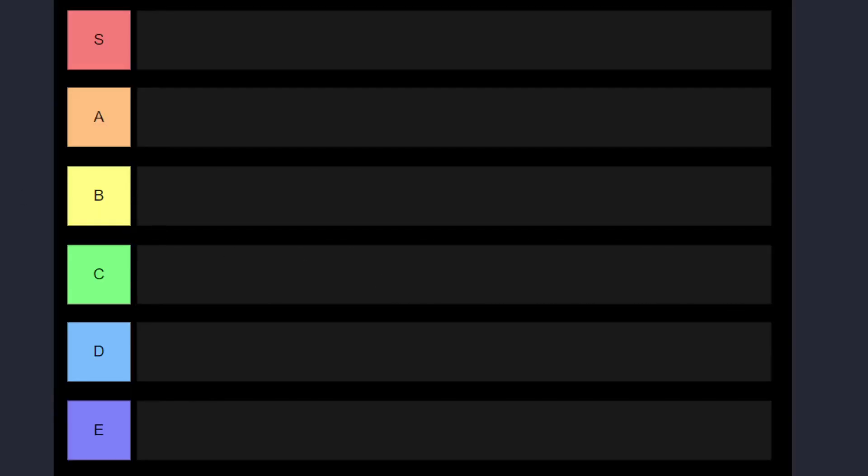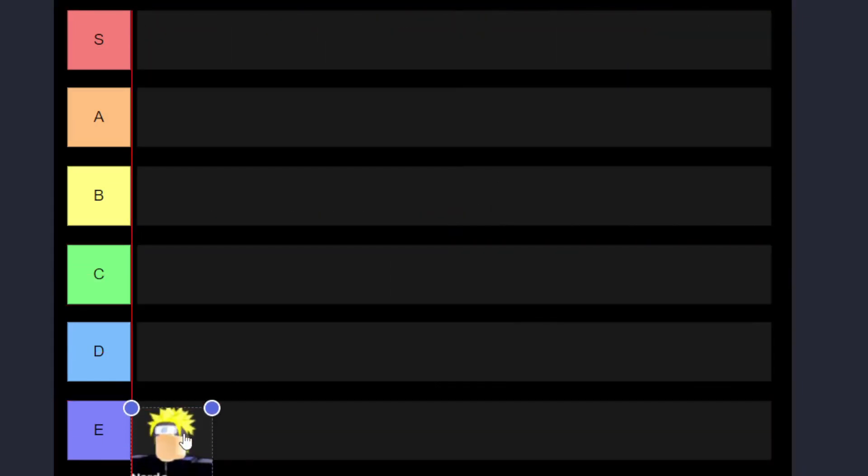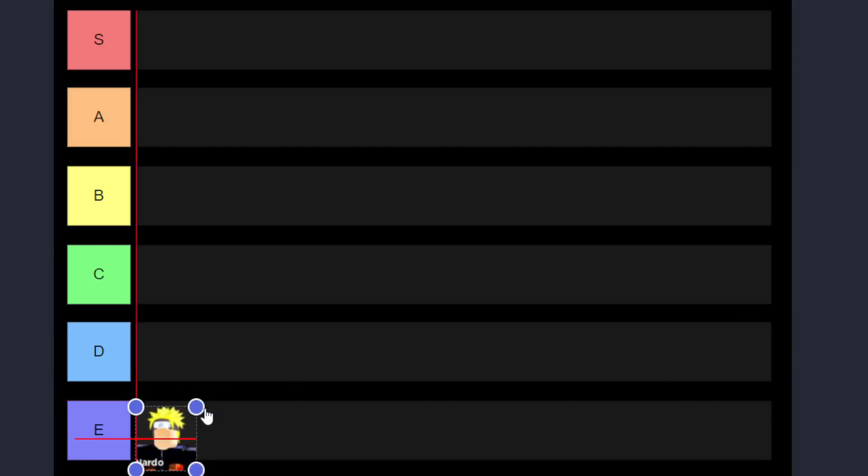Okay, so for Nardo I'm just going to put him at the lowest rank first, which is E. I'm not really sure about the other characters so I'll put Nardo here — maybe we can rearrange this tier as we go. That's it for Nardo, let's go to the next one.